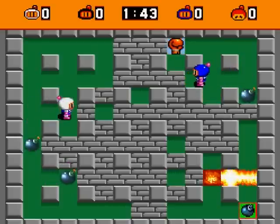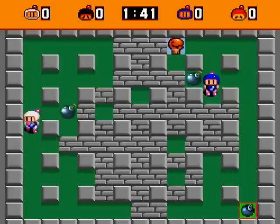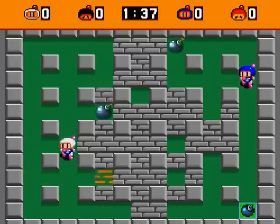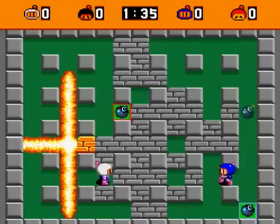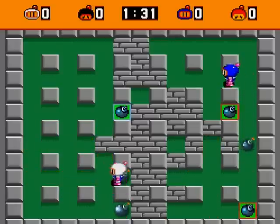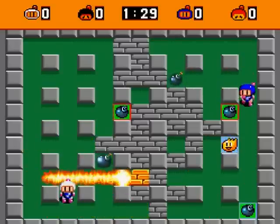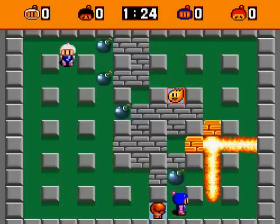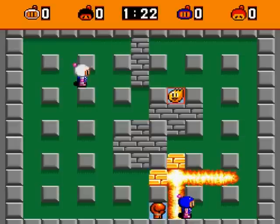That orange one down there — that's actually the red bomber, but it looks orange to me. It blew itself up, which works in my favor. Apparently it's me versus blue now. Maybe the AI isn't as good as I remember, because they certainly are good at blowing themselves up. Although that one's getting itself powered up pretty high, and I do not approve of this.